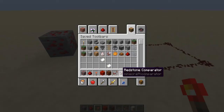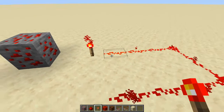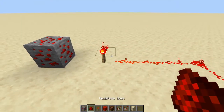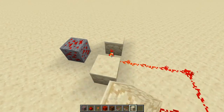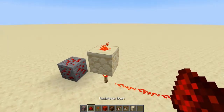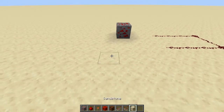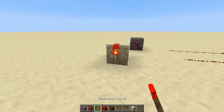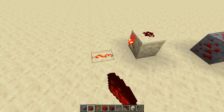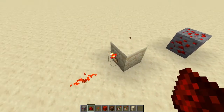Next is the redstone torch — it's basically a power source. When it's touching something that has redstone, it will power the redstone. If it's on a block it will power that block. You can put a block on top of it and redstone on top of that and it will power the redstone. You can also place redstone torches on the sides of blocks — the block above the torch will be powered.